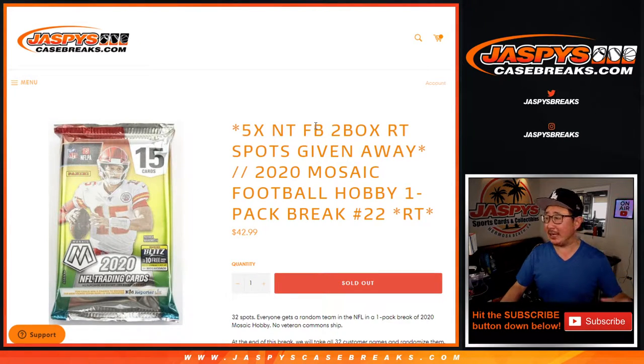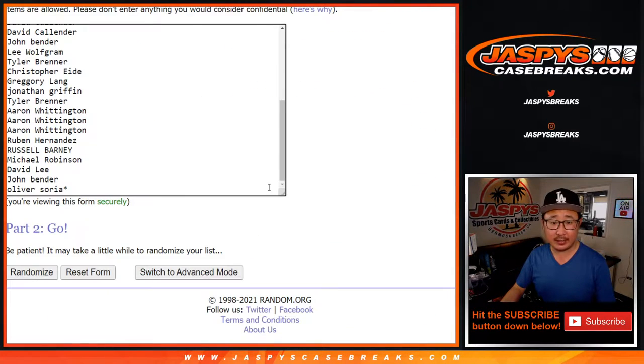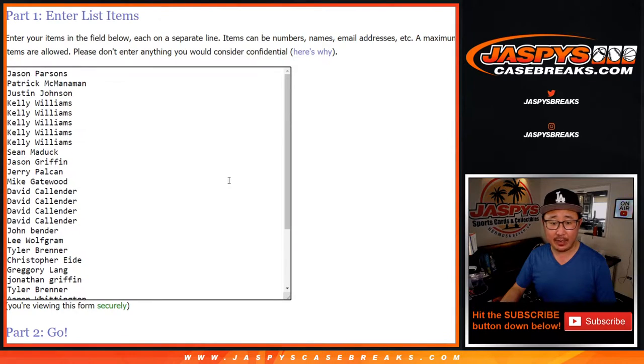Hi everyone, Joe for JaspiesCaseBreaks.com, and I'm coming at you with a quick little pack of 2020 Mosaic Football Hobby Edition Random Team Break 22. We're giving away 5 NT Random Team Football spots at the end of this break. A very big thanks to everyone here for making this happen, I appreciate it.